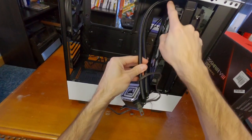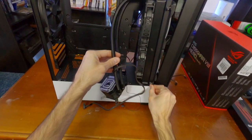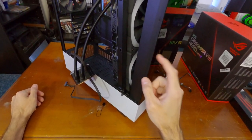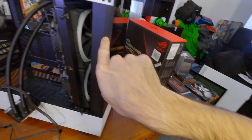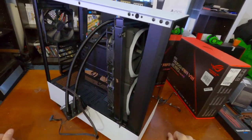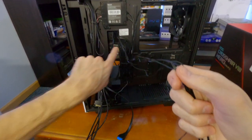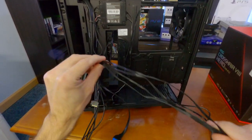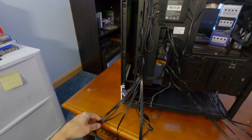The cables from the Corsair cooler fans are going to be managed — don't worry. This is all the stuff from the front of the case: we have our power, USB 2 header, USB 3 Gen 2 or USB 3.1 Gen 2, the front panel, the HD audio, and the USB 3.1 Gen 1. Those stay over here along with the SATA power. I'm going to get these cables pushed through the hole in the back — it's going to be a tight fit but I'll manage them as cleanly as possible.